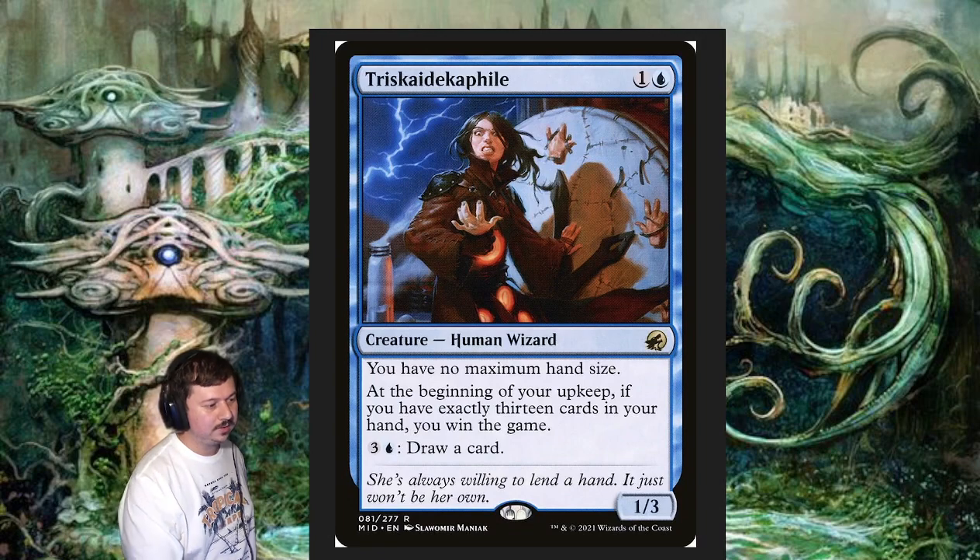There's actually one alternate win condition: the Skydecket — a two-mana Human Wizard with a 1/3 body. It reads: you have no maximum hand size, and at the beginning of your upkeep, if you have exactly 13 cards in your hand, you win the game. For four mana you can also draw a card. It's a low-cost win condition with no real downside — you can even sink four mana to draw a card off it.